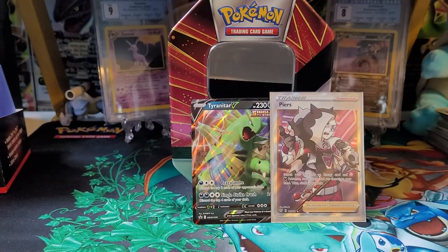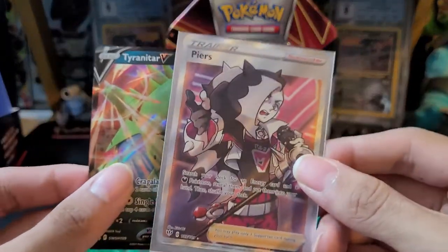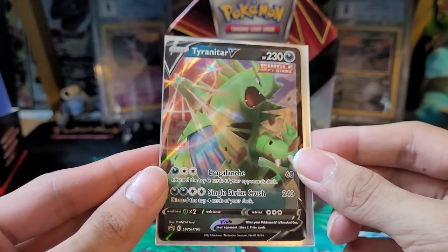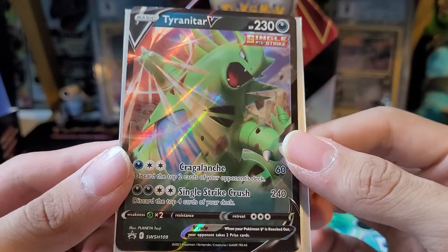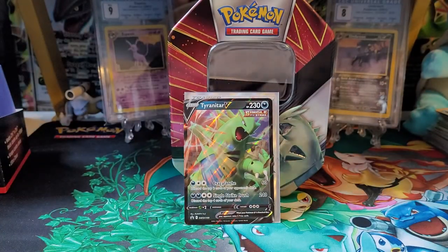All right, it's only one pull from the tin but pretty good pull nonetheless — a nice full art Pierce trainer card, and we do have the Tyranitar V promo card we get with the tin, which is a great card. Not sure what that move is called — Crunch? Interesting move. All right guys, if you like the video hit the like button, subscribe for more content, and see you guys in the next one. Take care, bye.